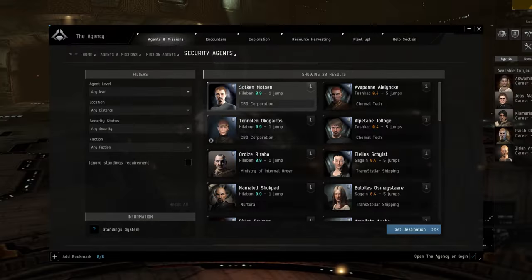Higher level agents pay more generously, but the missions they offer are more challenging and require progressively larger and tougher ships to complete. Agents in lower security areas are also more lucrative than agents of the same level in higher security space, but you will be at increased risk of being attacked by other players.